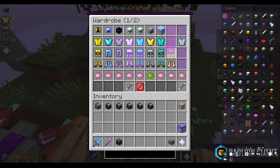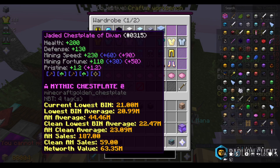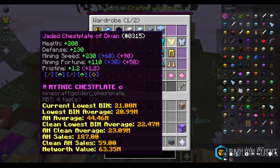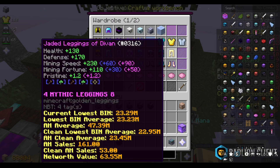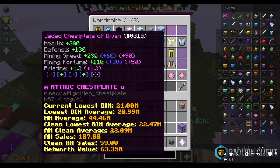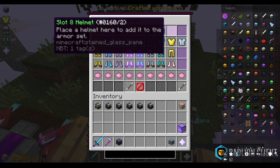We only need one more piece until we are maxed. Then we just need to work on the gemstone slots. Currently we've got fine in every single one of them and we need to get flawless, then upgrade to perfect. We're going to need at least another 50 million, probably about 55 million for the helmet. So we're going to get back into mining.